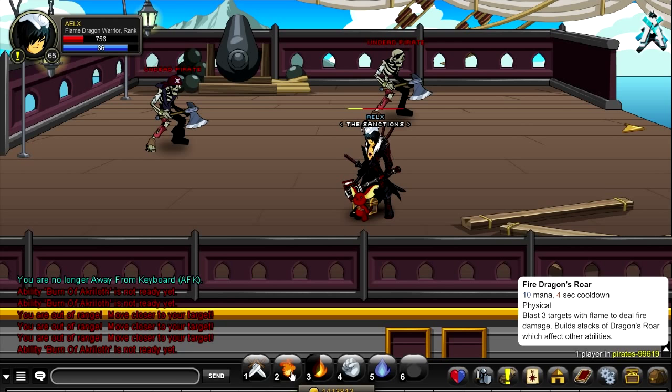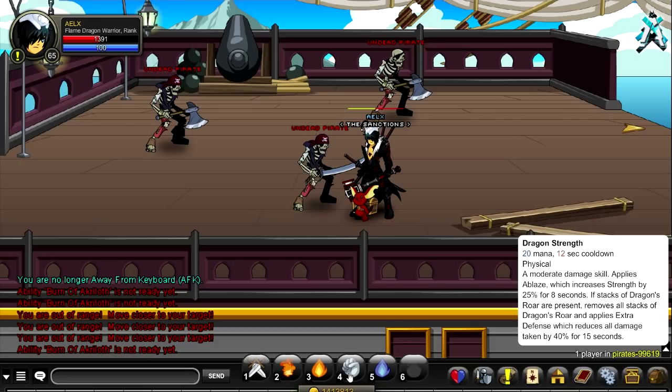So to summarize: 0 stacks does 0 damage; 1 stack does around 322 non-crit, probably around 1k crit; 2 stacks is around 2,000 damage; and 3 stacks is around 4.3k. You can think of it as roughly doubling each time — 0, 300, 2,000, 4,000.